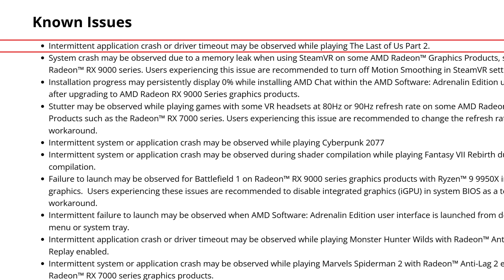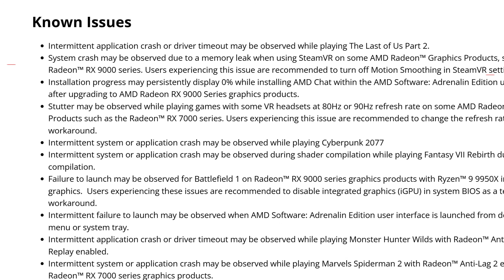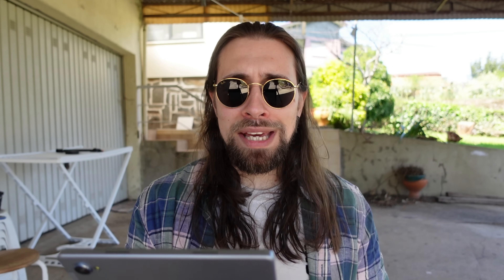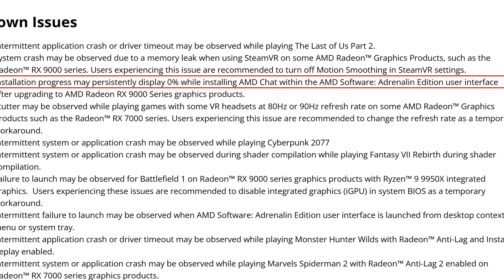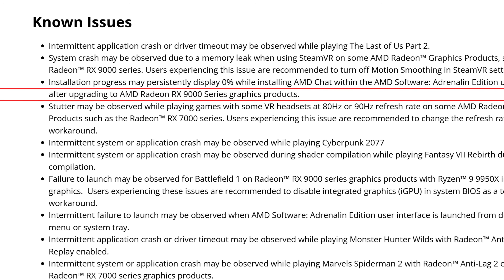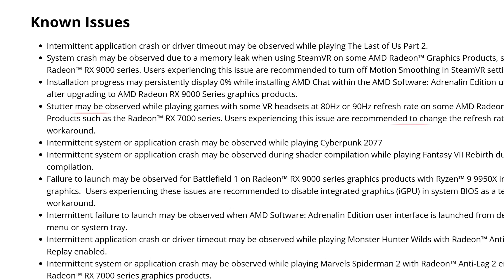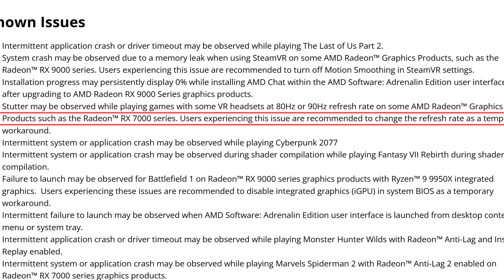Second known issue: system crash may be observed due to a memory leak when using SteamVR on some Radeon graphics products such as the RX 9000 series. Third: installation progress may persistently display zero percent while installing AMD Chat within the AMD Software Adrenaline Edition UI after upgrading to RX 9000 series. Fourth: stutter may be observed while playing games with some VR headsets at 80Hz and 90Hz refresh rates on some AMD graphics products like the RX 7000 series — the workaround is to change the refresh rate.